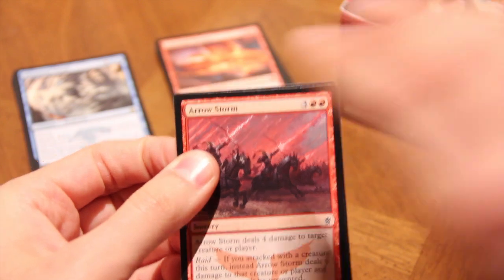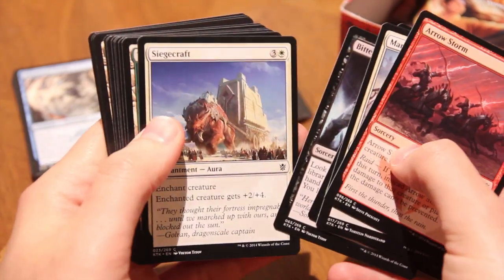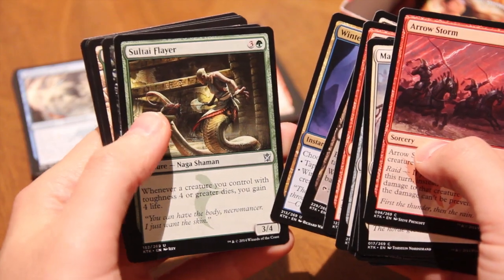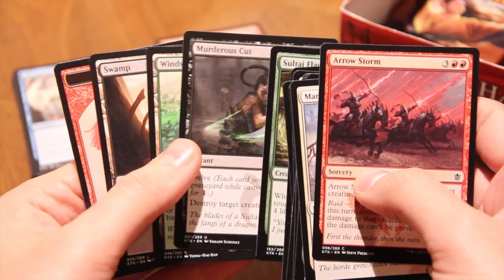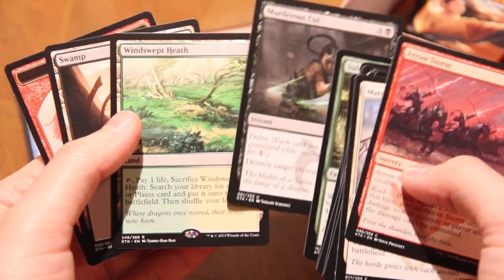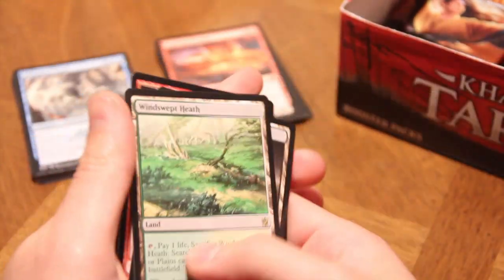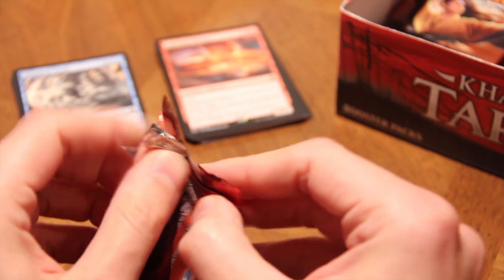Two out of nine — of course we're all waiting for that foil Polluted Delta, which given our luck I'm sure will come up at some point. Let's just pump through here. Winter Flame, Salt Road Patrol, High Sentinels of Arashin, Murderous Cut — great card. Fetch number two: Windswept Heath and a Murderous Cut, both great cards! Apparently we have two fetches so far — that's pretty sick. I heard the average is about three per box, with people getting anywhere from five to one.